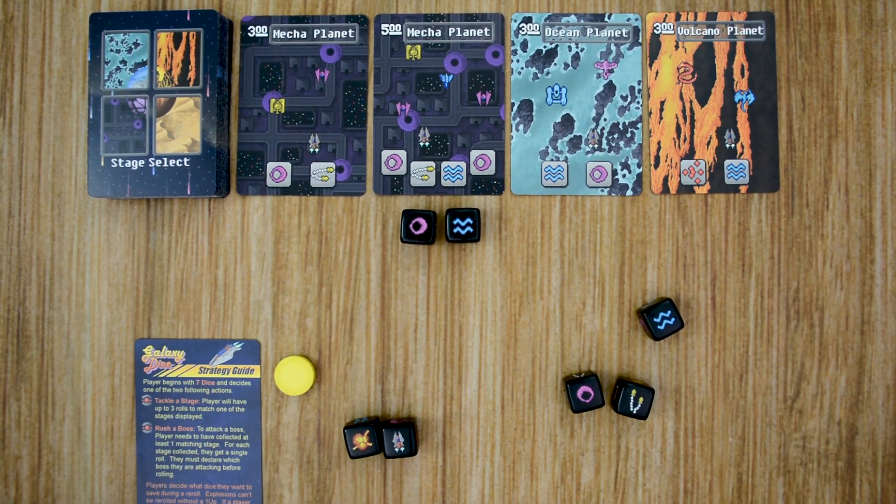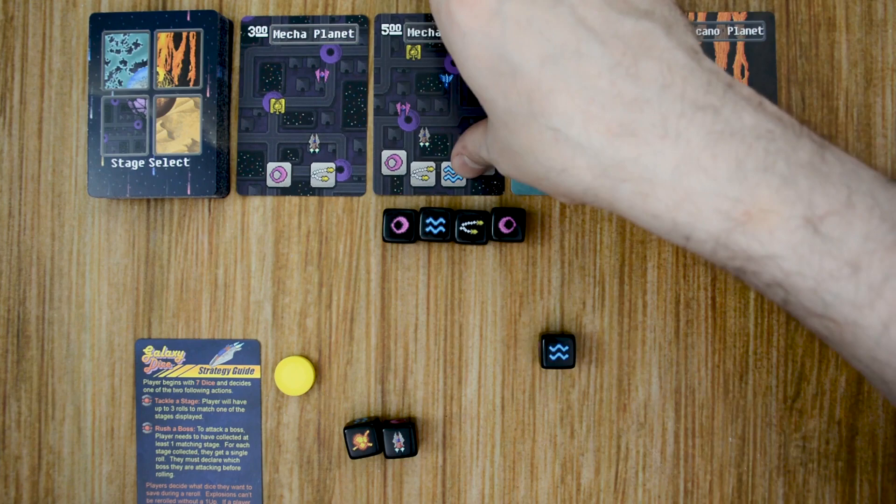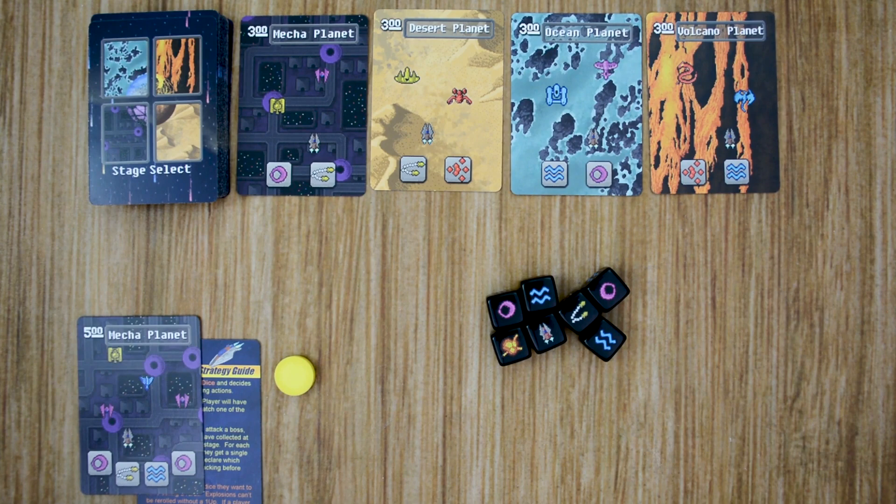So let's say our player locks a plasma and a set of waves, then re-rolls. The player can re-roll these dice 2 more times. On the second roll, we have another 1-up to unlock that explosion, and we have some missiles and another plasma, so we could go after a stage. At this point the player can end his turn as he doesn't necessarily need to roll again and risk getting 3 explosions. The player gathers up that stage card, places it in his area, and then reveals a new stage from the deck. His turn is over, and the dice will be passed to the next player in clockwise order.